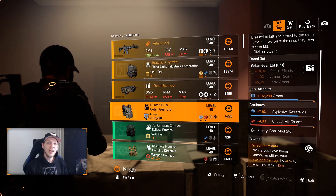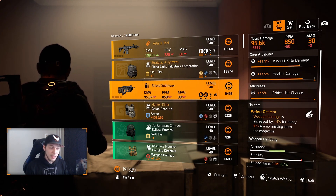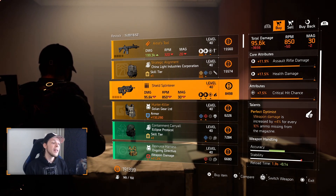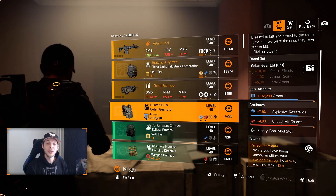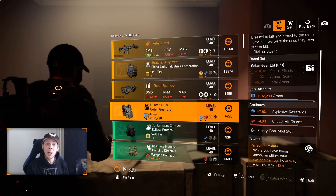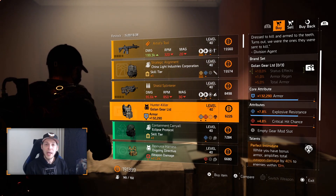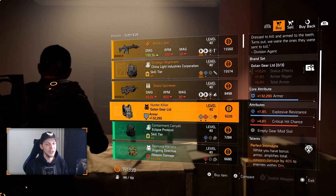If you don't see the Shield Splinter or the Hunter Killer, you need to take out all the hunters the game has to offer. For the Shield Splinter, take out all the Year One hunters. For the Hunter Killer, take out all the Year Two hunters. Once you've done that, you get all the keys, open up a box within Haven and within the White House, which gives you the Shield Splinter and the Hunter Killer. After that, they will always appear at Cassie every week.